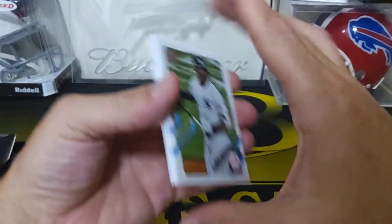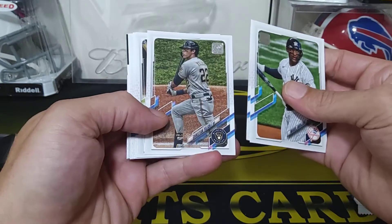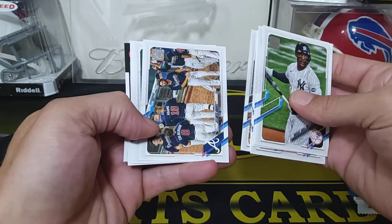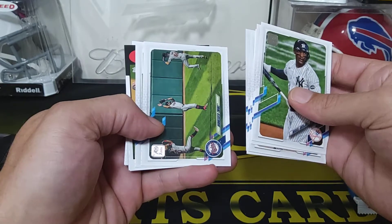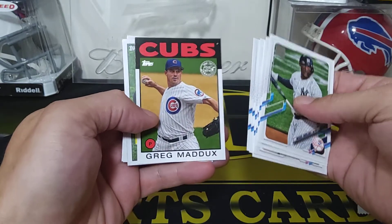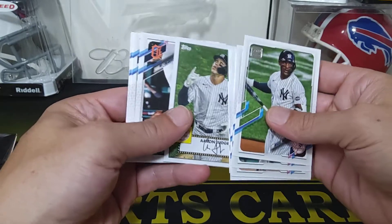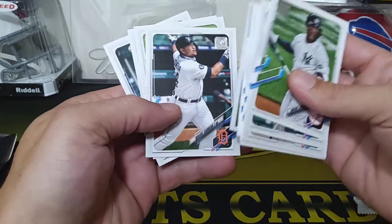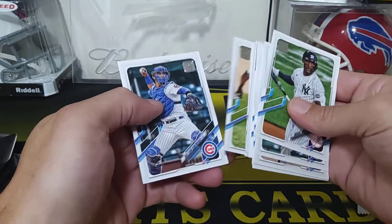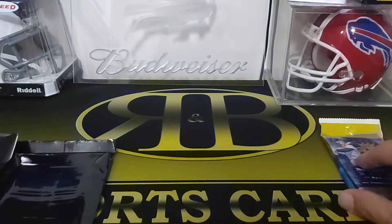Let's see what we got here. Miguel Andahar, Nelson Cruz, Yelich, Chris Taylor, Motor City Mashers, the Braves, Minnesota Twins, Rockies, a Greg Maddux - that's cool - Cubs from '86, an Aaron Judge - that's cool. We have Miguel Cabrera, Adam Plutko, Gio Gonzalez, and a Wilson Contreras.